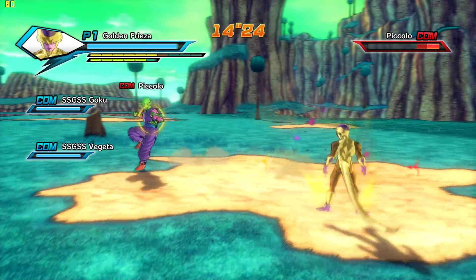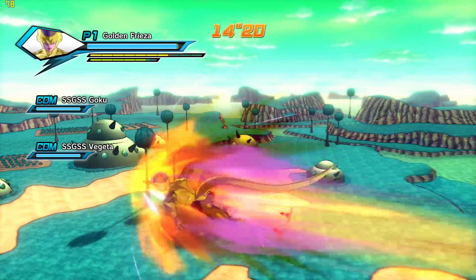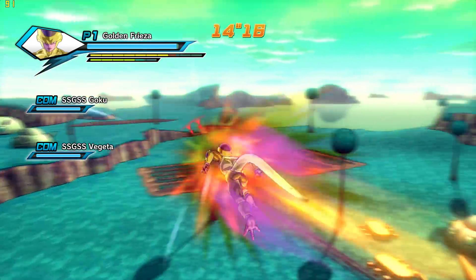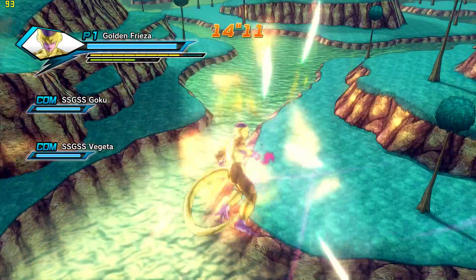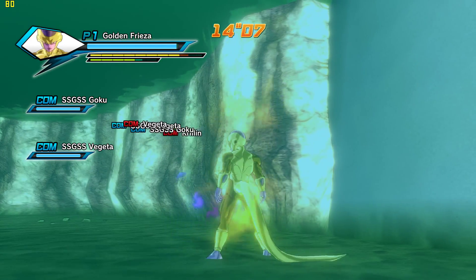I took too much damage there. As you can see, you lock onto characters to fight them. You can unlock and just fly around — the maps are pretty damn big. Let's go underwater. As you can see, you can go underwater. It's really cool.